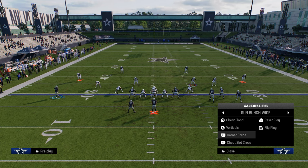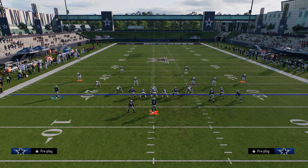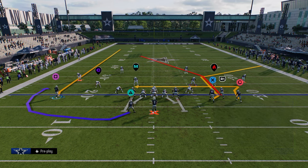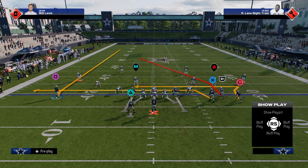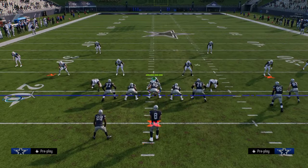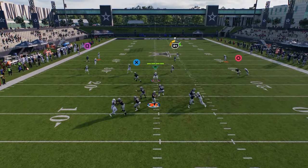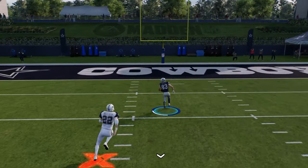The first play is corner divide. You see this unique post route — it's a deeper post route than the hot route master post or the basic post. What you can do with corner divide is stem this post down, drag the tight end, and then on the left side put the outside receiver on a comeback route. Against a basic cover three, when you stem this post route down, he gets over the middle of the field really quickly and this can be a one-play touchdown.